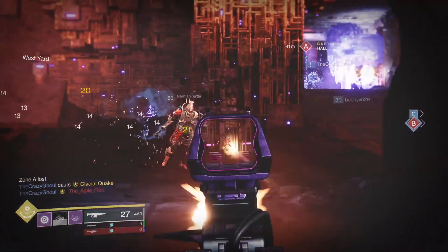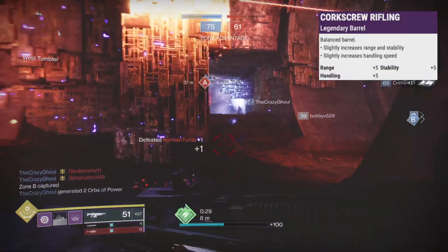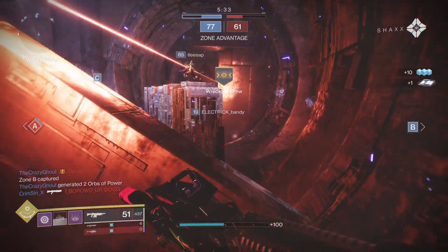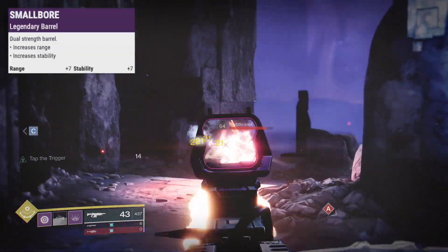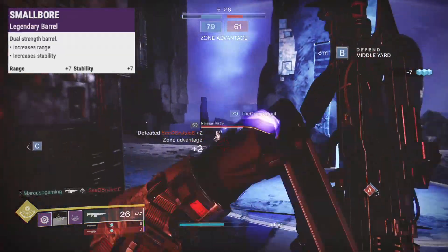Now let's talk about perks you might want. Corkscrew Rifling adds 5 range, stability and handling. Hammerforge has 10 range. Polygonal Rifling comes with 10 stability. And Smallbore adds plus 7 range and stability.